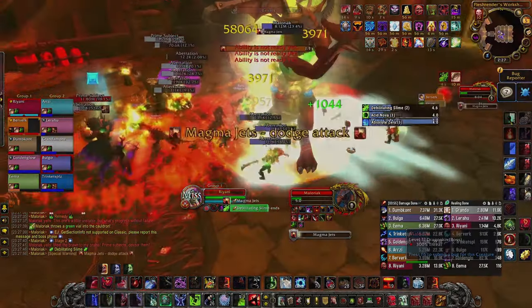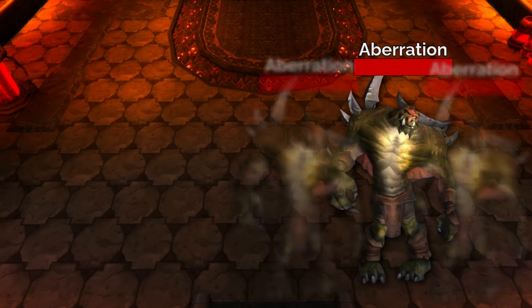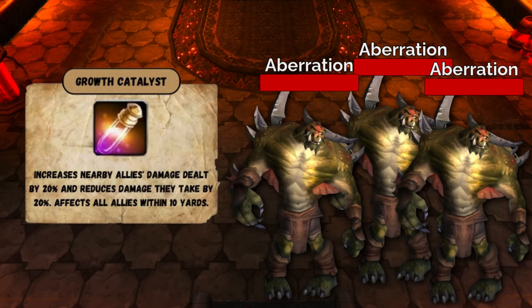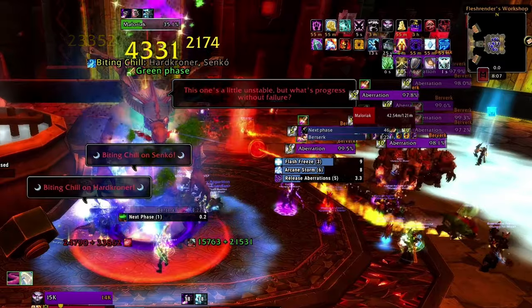The aberrations are adds that spawn throughout the fight after Maloriak's Release Abomination cast goes through. 3 adds spawn at a time, and they have a buff called Growth Catalyst that increases each other's damage done by 20% and reduces damage taken by 20%. As such, when 6 are up, they really start to hurt and should be kited by the off tank.